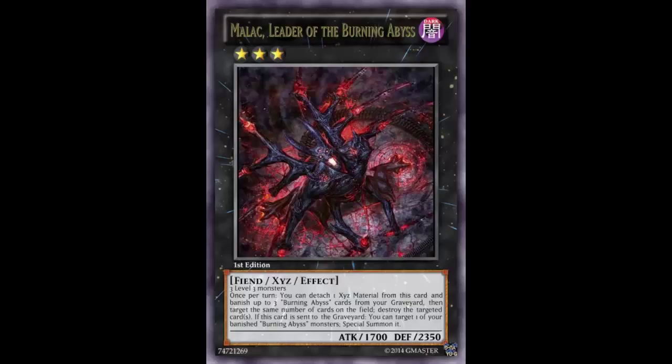I know Burning Abyss needs more cards — and they are getting more cards, including a Synchro — but this person decided to make them another Xyz here, because Burning Abyss is so good that they deserve another card. This is apparently the new supposed boss monster of Burning Abyss. Melordante — this guy is supposedly the top dog. He is the leader of the Burning Abyss, clearly in his name. He's a Dark Rank 3 Fiend Xyz Effect Monster with 1700 ATK and 2350 DEF.